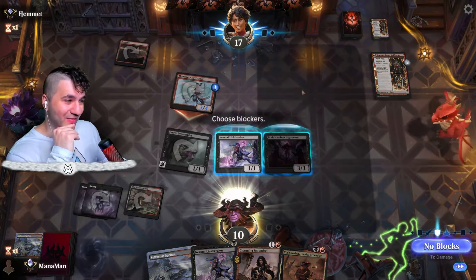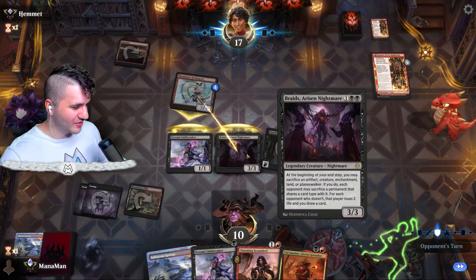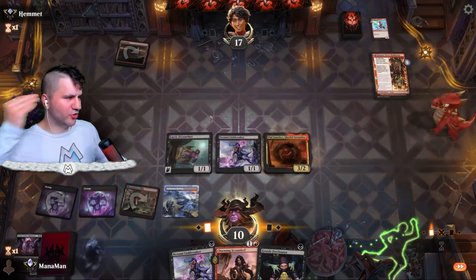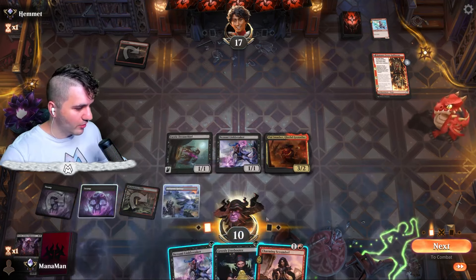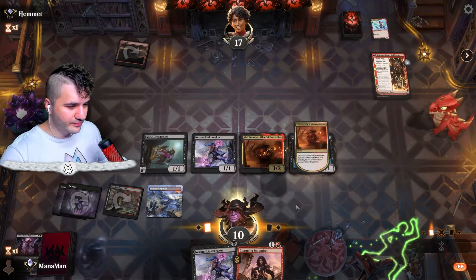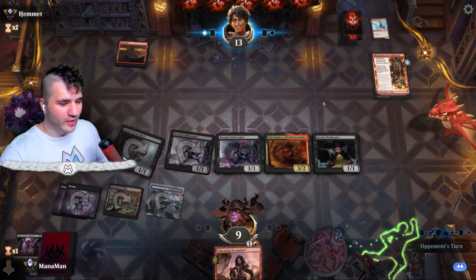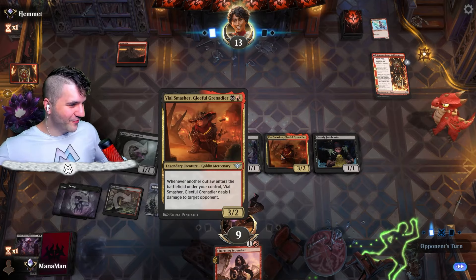I think I will double block here — let's just get rid of this thing. It kind of sucks not to have Braids going but if we can just get rid of it, that's fine. Greedy Freebooter. Let's go in for Vile Smasher. These are going to be Warlocks — let's go ahead and go for Greedy Freebooter. Deal one to you with the Smasher. I'm going to pay the one here — might be a little crazy but they are just stuck on land so we can afford to be a little dicey.